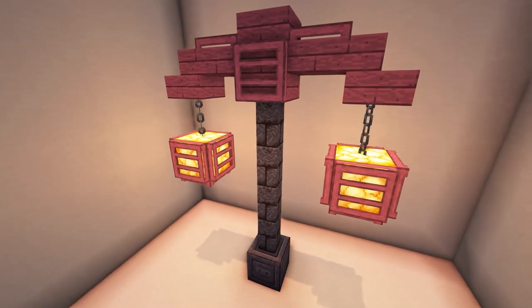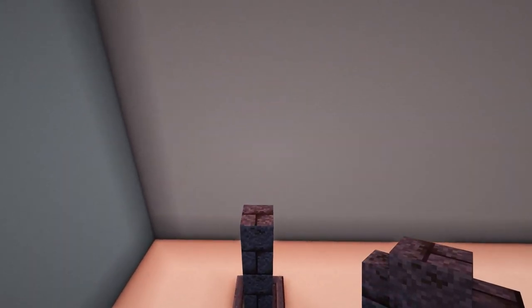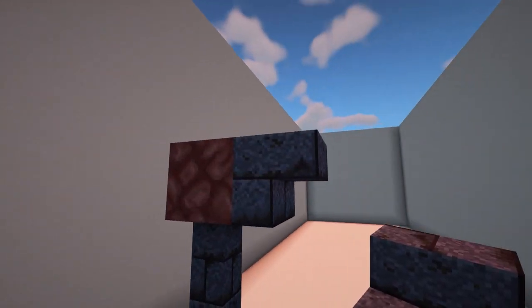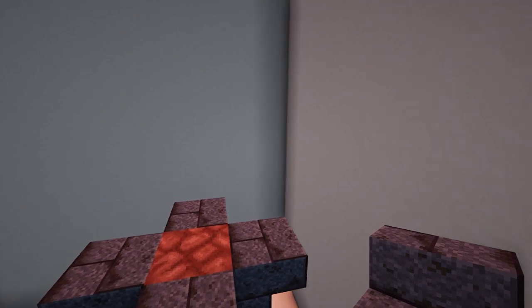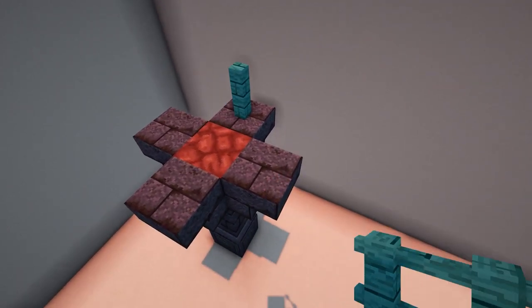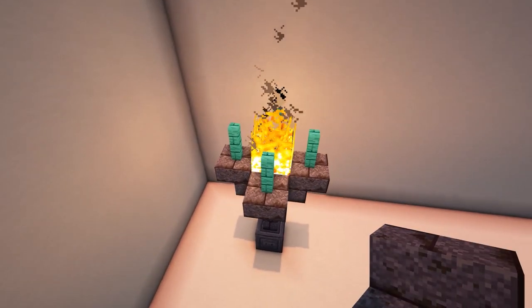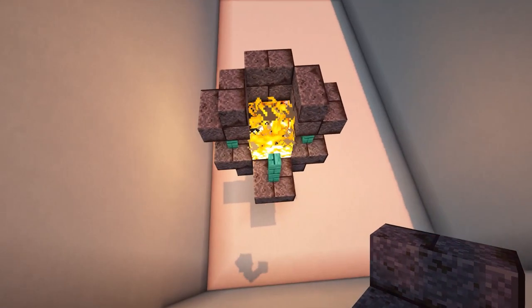The fourth design is a nether torch. Place a chiselled blackstone with two blackstone brick walls on top. Add a block of nether rack on top of this and then surround it with upside down blackstone brick stairs. Place warped fences on top of the stairs and then light the nether rack on fire. After this, add more blackstone brick stairs on top of the fences with a block in the middle and a slab on top to finish it off.